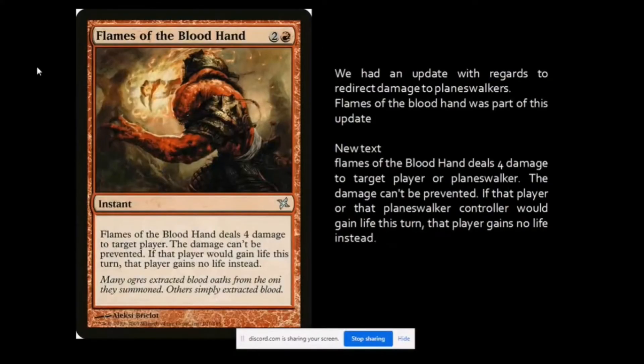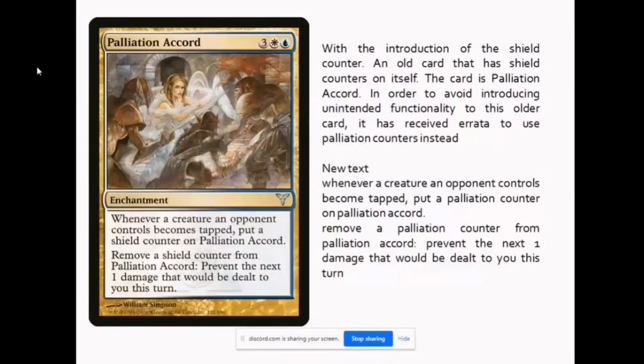With the rules update, we also have an update regarding redirecting damage to the planeswalker. Flames of the Blood Hand was part of this update. The older text stated damage can't be prevented; the new text for Flames of the Blood Hand now allows you to target either the player or the planeswalker, and that damage can't be prevented. If that player or planeswalker controller would gain life this turn, they gain no life instead.